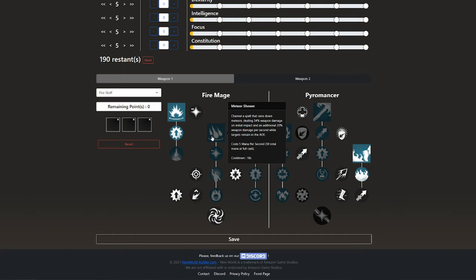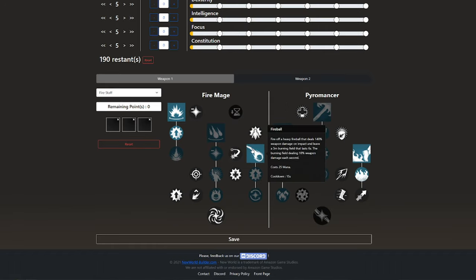You don't want Meteor Shower for PvP. It could be good for PvE, but for PvP it's not good at all. Then we want to take Fireball, which is a heavy fireball that deals 140% damage on impact and leaves a three meter burning field that lasts for six seconds. The burning field deals 10% weapon damage each second. It's a good area-of-effect ground attack, and of course the fireball hits for 140 damage, which is good.